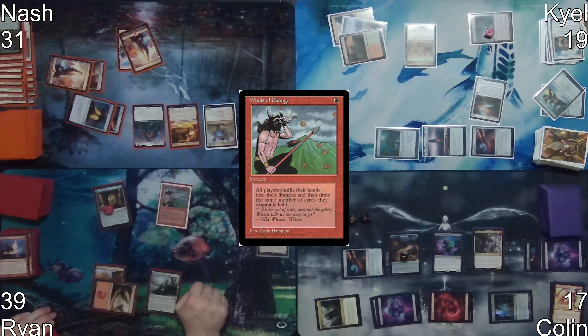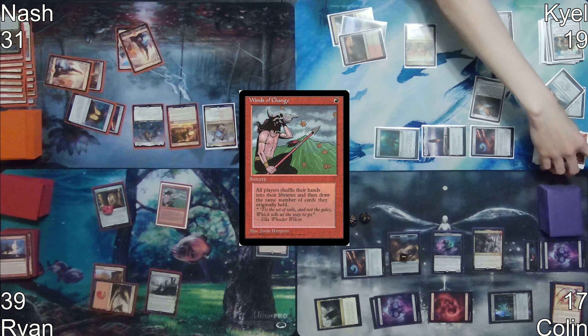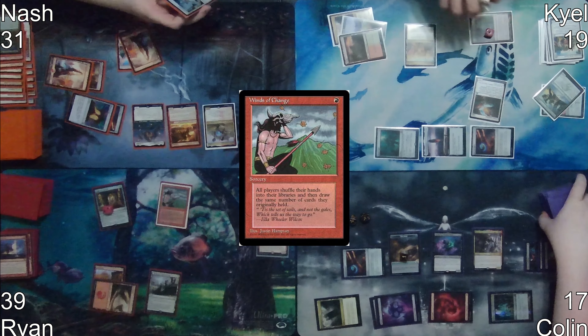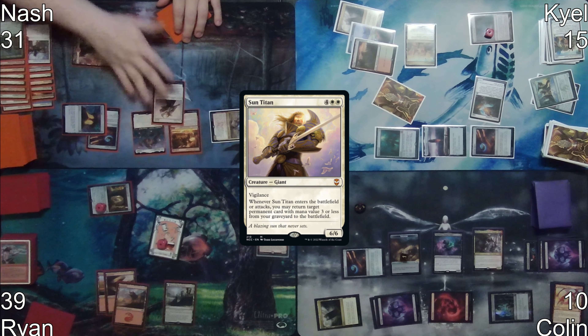Ryan discards three and draws three, making three mana off the Neheb attack trigger. On second main phase, he casts Winds of Change, causing everyone to shuffle their hands and draw the same number of cards. On end of turn, there's another Tinybones trigger, giving Colin a card and dealing one damage to him. On Nash's turn, his Mana Crypt triggers and he does not take damage.